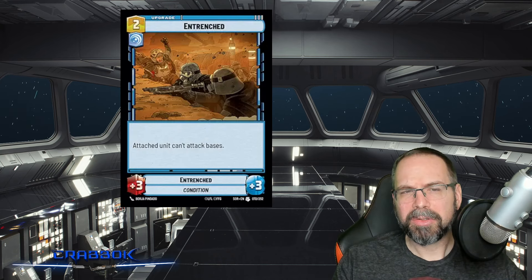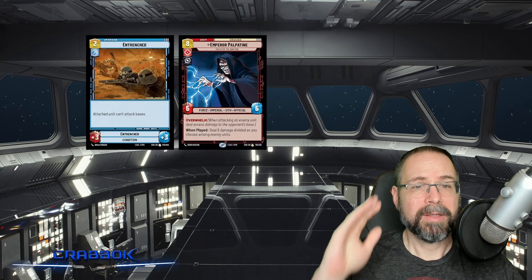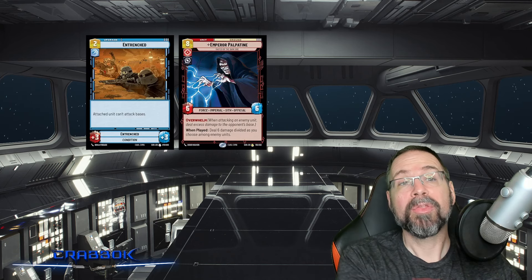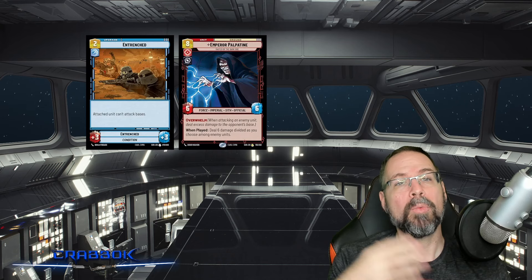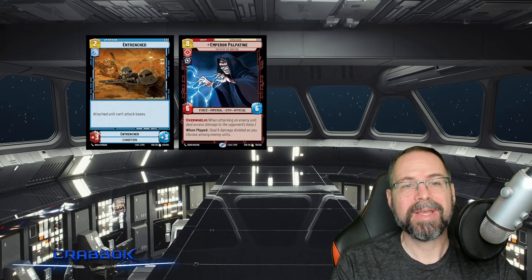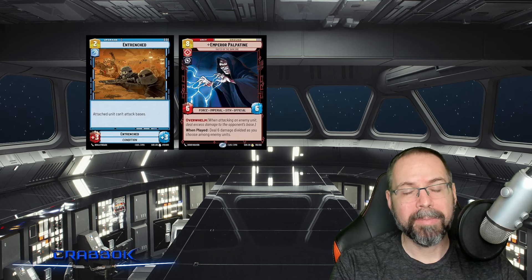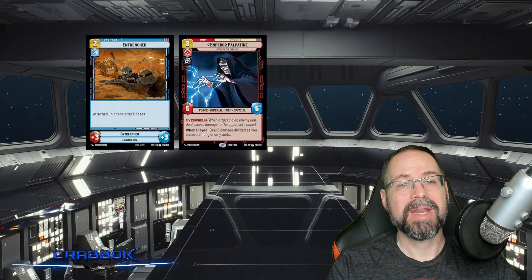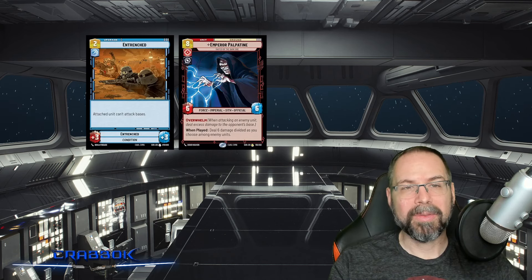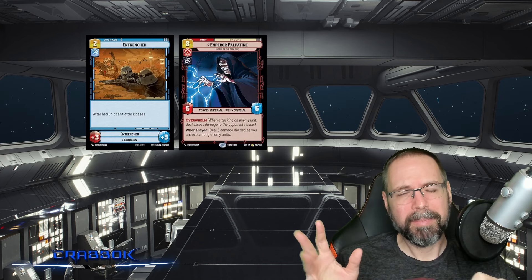I want to talk about a couple of other uses for Entrenched. Characters with Overwhelm — if you give them Entrenched and they attack other units, you can still do damage to bases because you're not attacking the base directly but attacking a unit, and the extra damage spills over onto the base. If I put Entrenched on Palpatine and made him a 9/9, and he attacked a 1/1, that'd be 8 damage spilling onto the base.